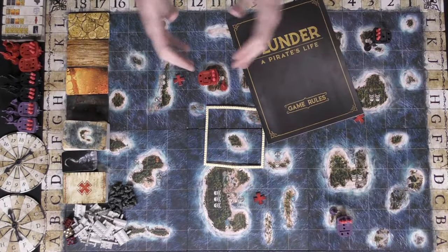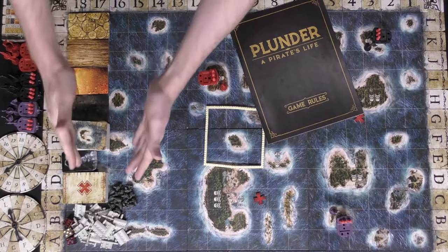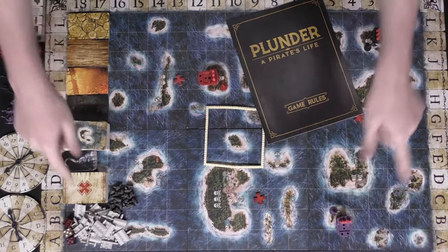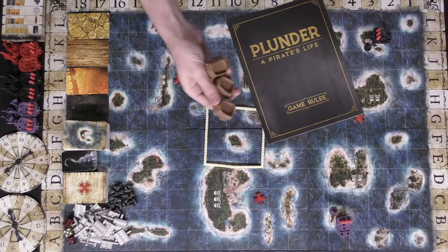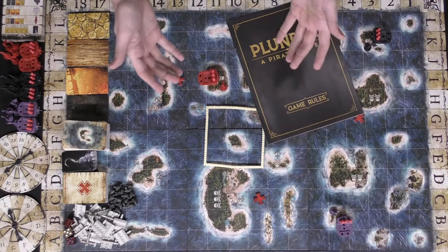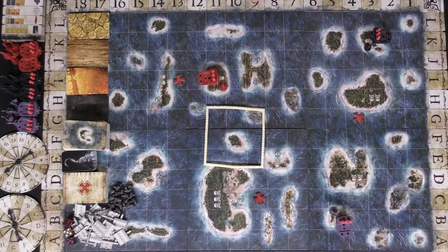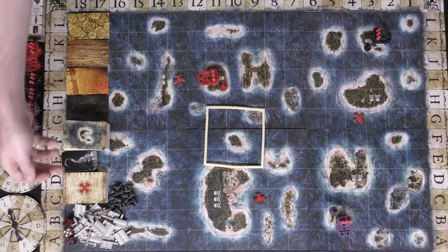Here we have Plunder: A Pirate's Life set up for three players. Because the game is so big, I've put a lot of the components on the board — you can see how large this board really is. There are three additional player sets with different ship color types for more players. You'll also find the rulebook, spinners, masts, cannons, X Marks the Spot treasure cards, and plunder point cards.